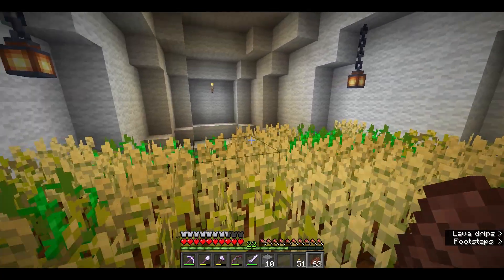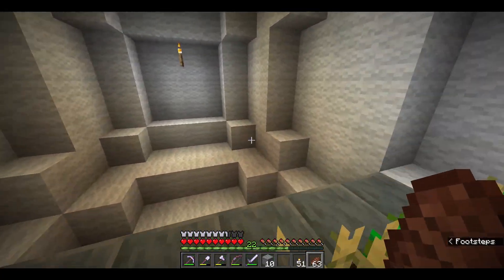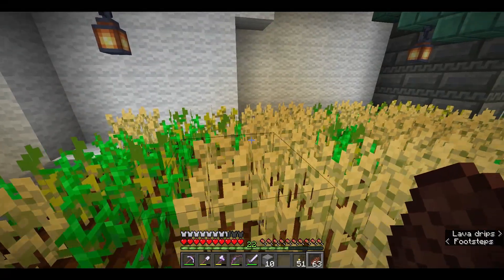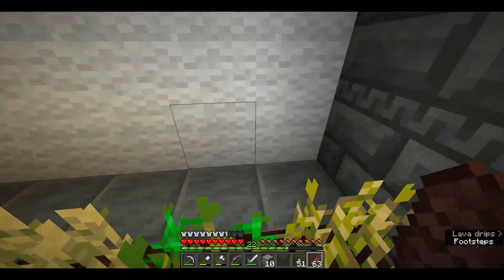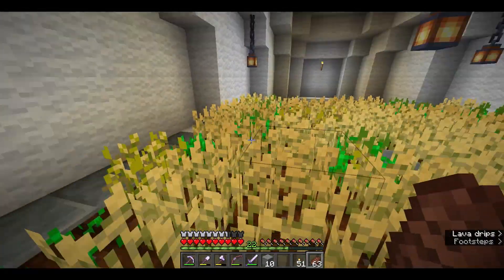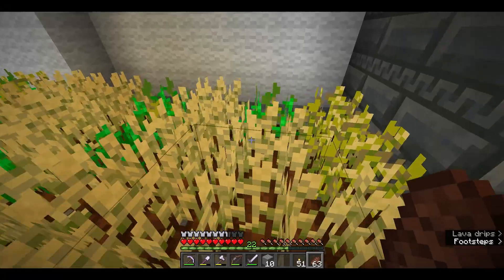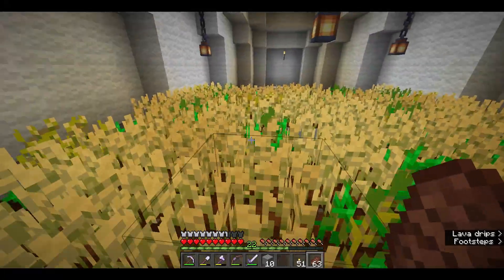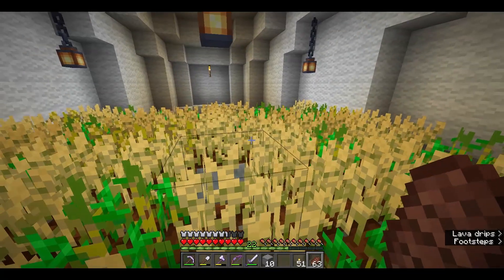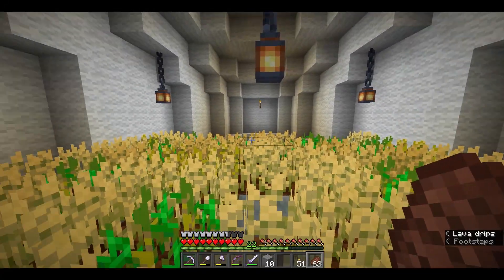The next thing I want to do is put in a bee farm over here on this end of the balloon. This actually goes really well here because if I put flowers on this far side, as the bees fly over the crops — I've got wheat, but if I plant beetroot or whatever — they'll actually fertilize the crops and let them grow faster.